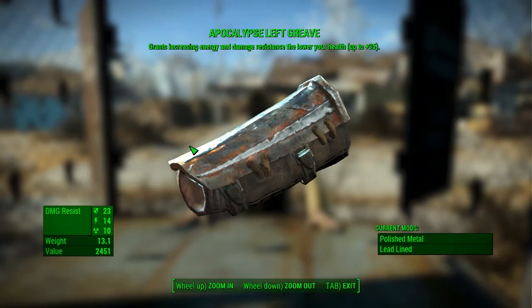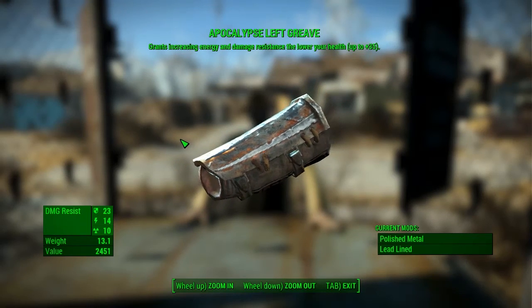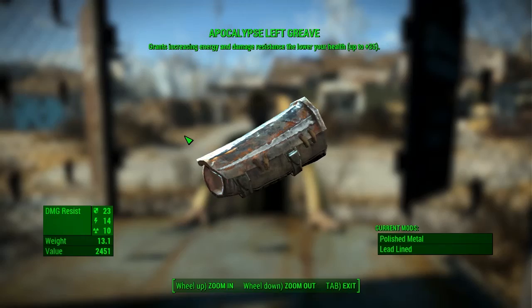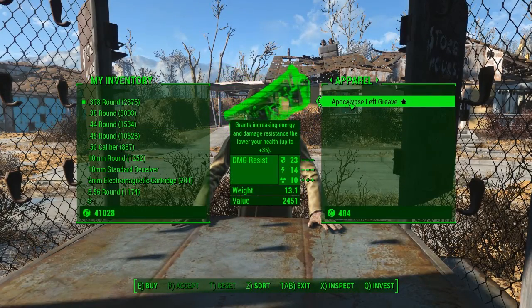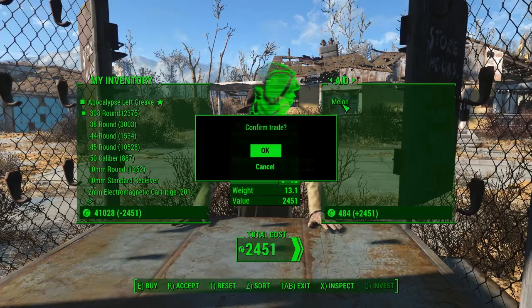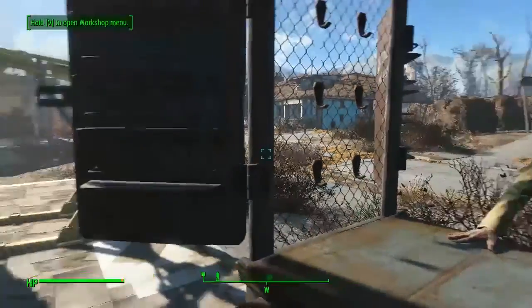And one of them is the Apocalypse Left Grieve. This grants increasing energy damage and resistance as you lower your health — not a bad little thing at all. It's got a damage resistance of 23, 14, and 10, and it will cost you 2,000 caps.